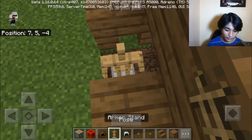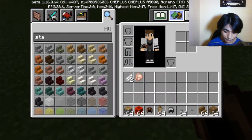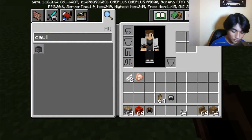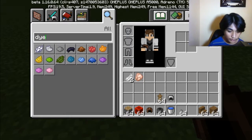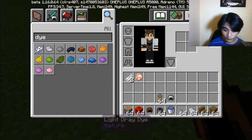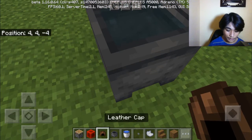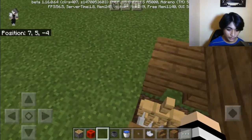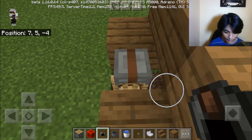Put an armor stand and we need to colorize this. So the first thing we're going to do is colorize the leather by using a cauldron and a dye. I choose light green for this — watch what magic happens. Put the cauldron, put that in, and then destroy it. Now we're done with that.